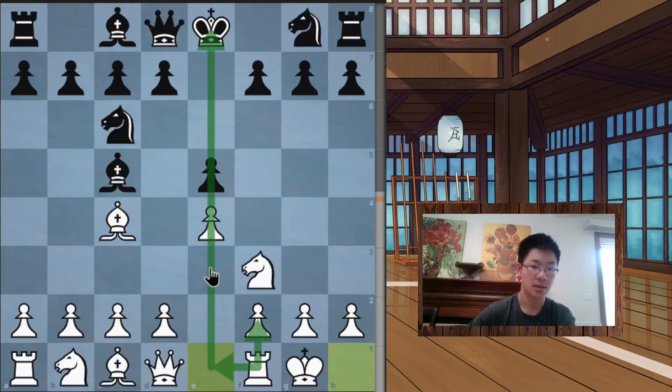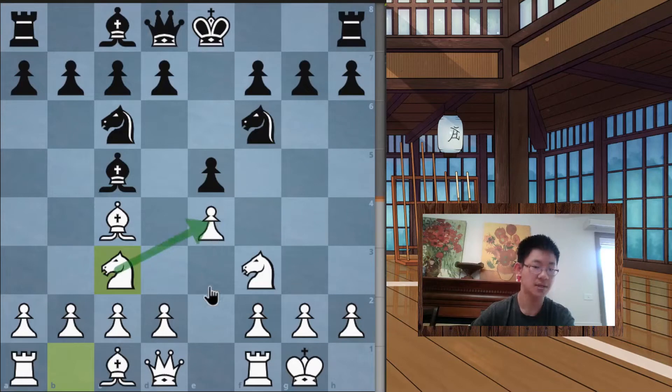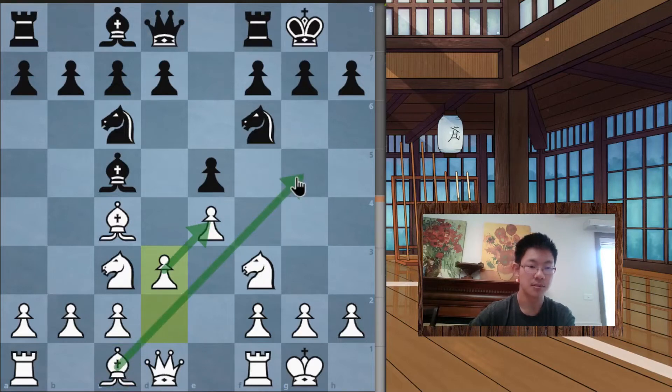That's what castling is for. Black plays knight f6, also readying to castle while developing a piece and attacking a pawn — a very effective move. White plays knight c3, defending the pawn and developing another minor piece. Both sides are prioritizing development, and black castles. White then plays d3, opening up the bishop which had no path before. This pawn solidifies the center while giving the bishop active squares like d2, e3, or g5.